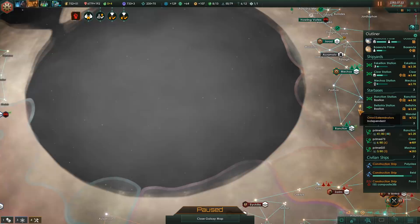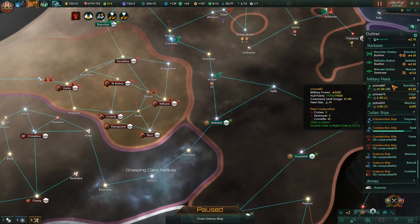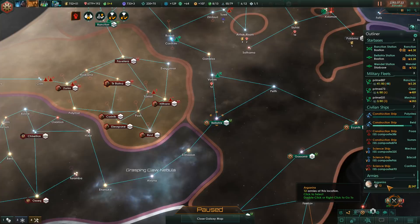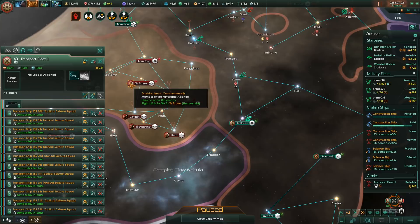Where are all the ground troops? I think they are still on Bellatrix. They are right here - wherever that is. Yeah, on Bellatrix. Okay then, embark - we are going to need them. We could maybe try to take the capital planet. That would be nice.